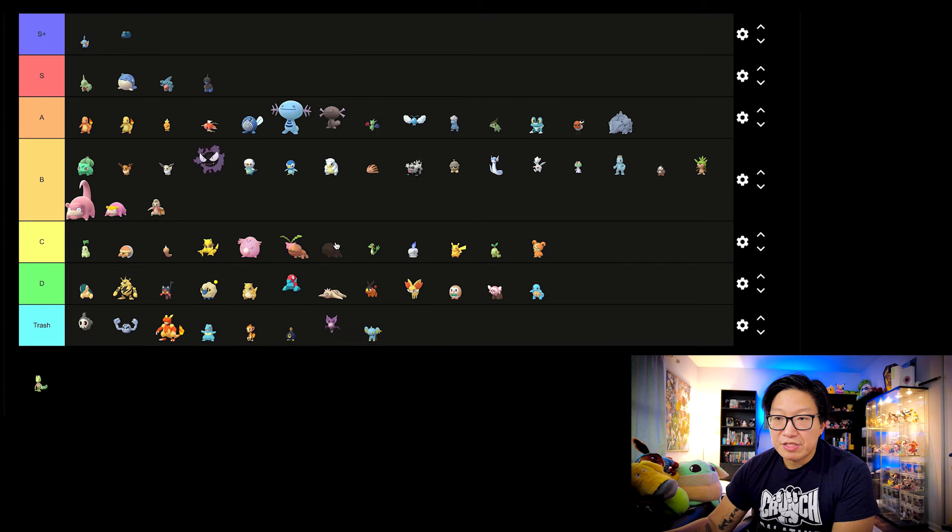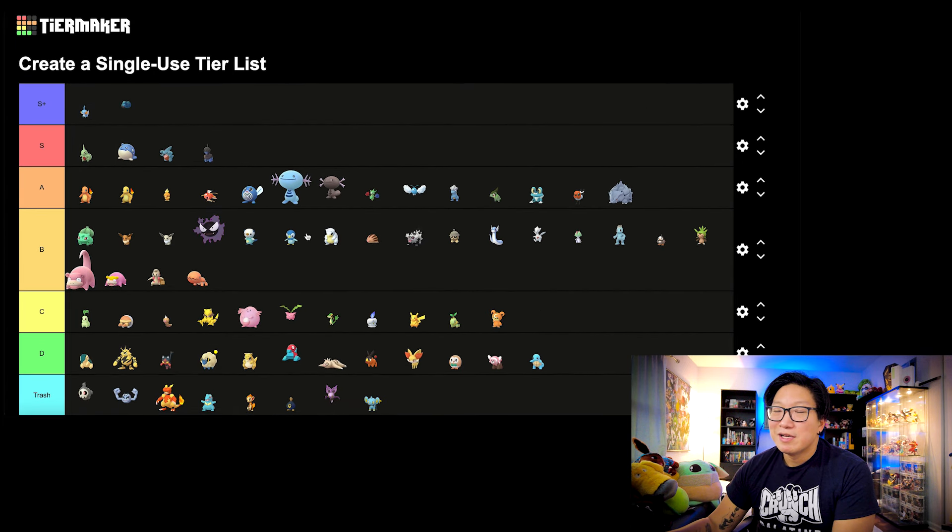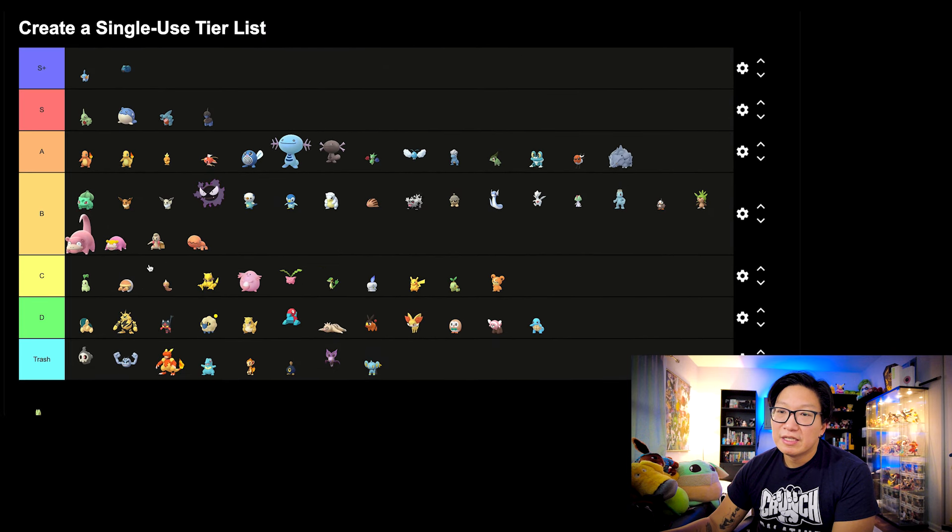Next let's move on to Trapinch. This one is going to fall in line with the B tier. Lots of B tiers — very mid Community Days. Not trash, not great, just completely mid. Earth Power was a sizable upgrade for Flygon, but there are just so many Pokemon that do exactly what Flygon does but a lot better — namely Garchomp. So unfortunately for Flygon fans, it's going to be another mid-tier Community Day.